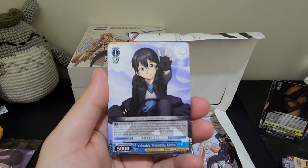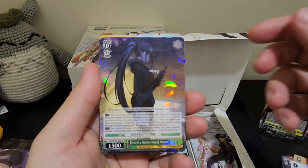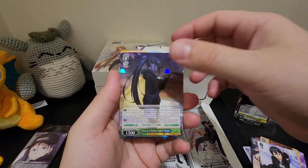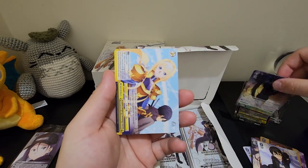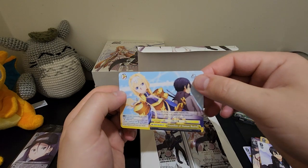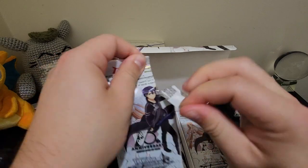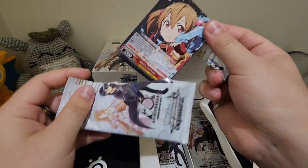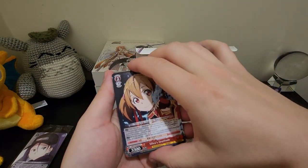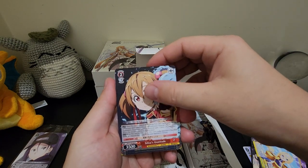Innocent Smile, Yuki. Valuable Strength, Kirito. Aria of Starless Knight. Guardian of Human Realm. I know you can get Secret Rares and the English version of Signature Cards in here, so I guess I'll look for those.